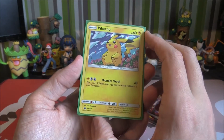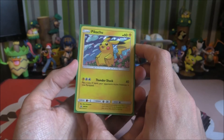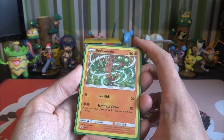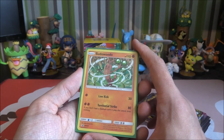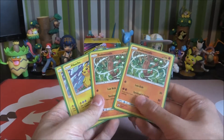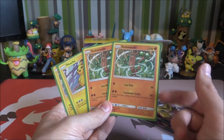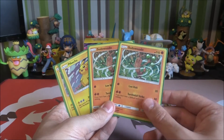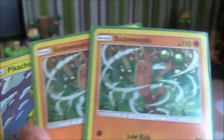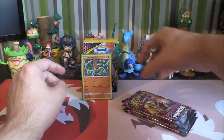Pikachu — 60 HP in a nice little field. Thundershock for 40 for three energies. Flip a coin, if heads your opponent's active Pokémon is now paralyzed. Okay, could be good — probably not. Then we've got Sudowoodo, HP of 110. We've got Low Kick for 20 and then Territorial Strike for 80. If you don't have a Stadium card in play, this attack does nothing. Although, if you did have a Stadium, it might be good to have the Martial Arts Dojo one, and then you're getting some extra damage done there, which would be pretty cool. But I just love the artwork — look how grumpy he is. Grumpy, grumpy Sudowoodo.